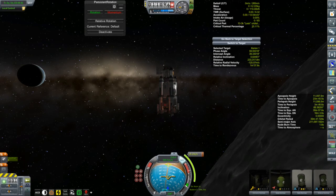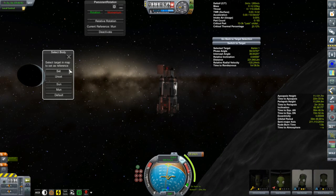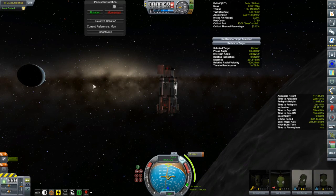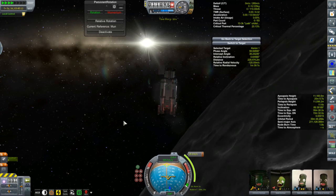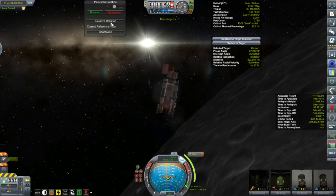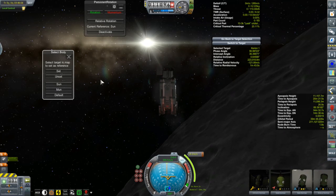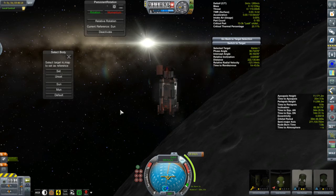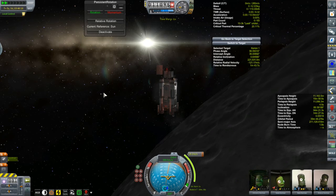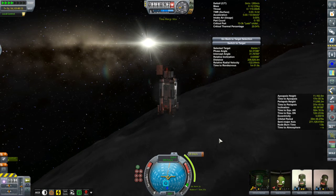It also does some really cool things I'll show you. I've oriented the solar panels pointing towards the sun, and I'm going to set the rotation to be relative to the moon. After time-warping you can see its orientation stays with the moon, which isn't what I want. So let's set its rotation relative to the sun instead, orient it north-south with the solar panels pointing towards the sun, and check exposure.